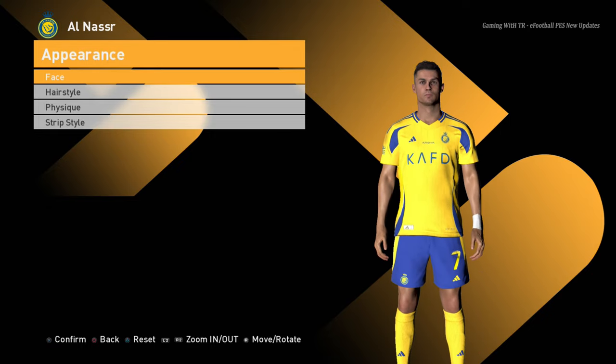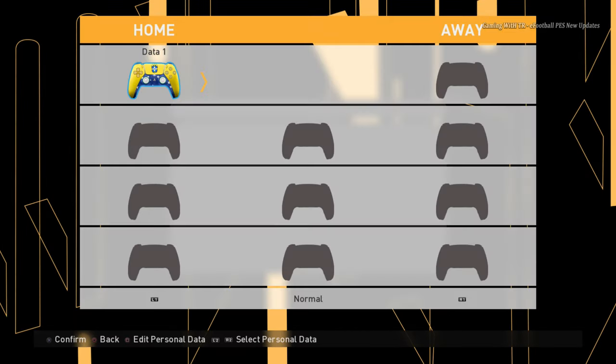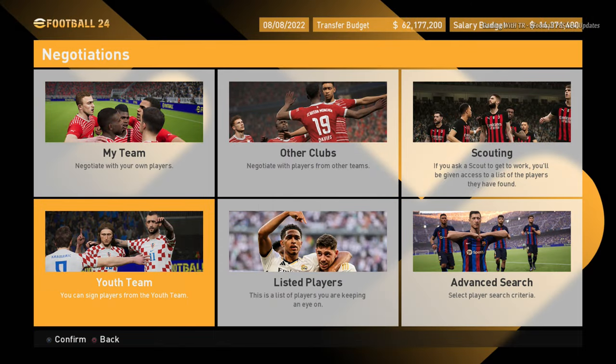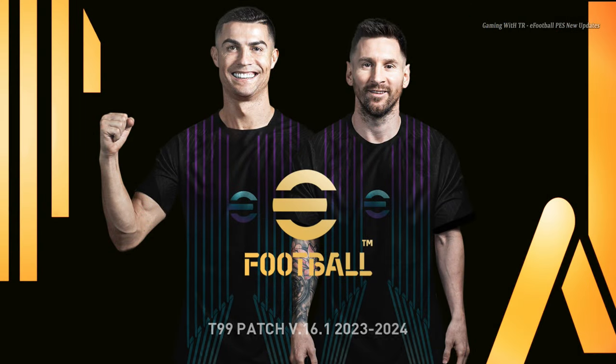It looks a pretty premium thing. Here it is — how cool is it! Hello everyone, in this video I will preview PES 2017 new golden eFootball look 2024. You guys can see here is Messi and Ronaldo — this is the start screen of this update.